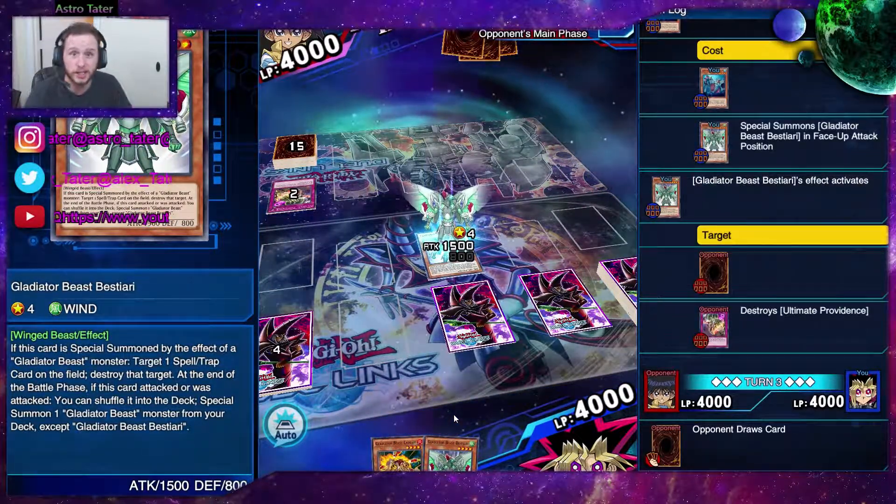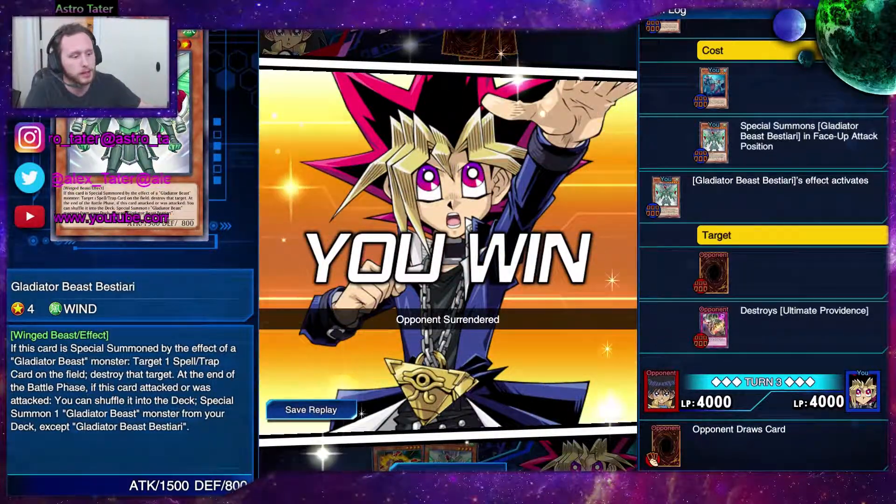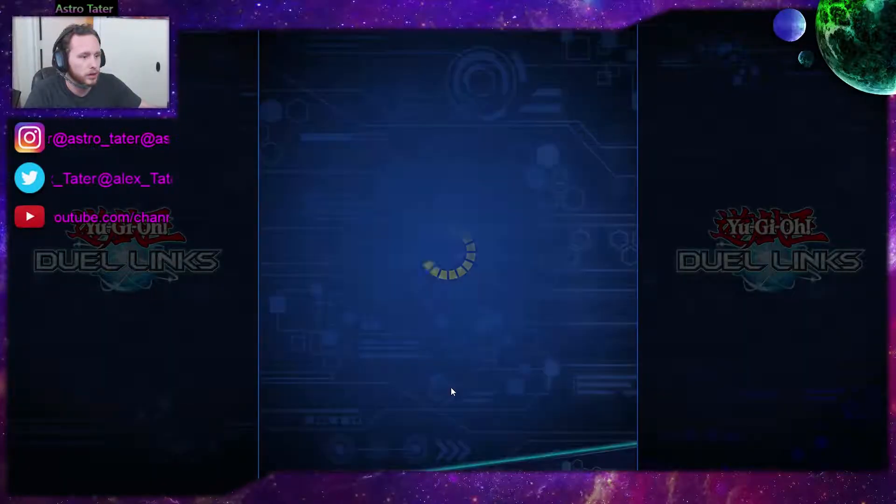Every time they either deal damage or get dealt damage, I can shuffle them back into the deck. And he forfeits! So we're starting off pretty good — we're 1-0.